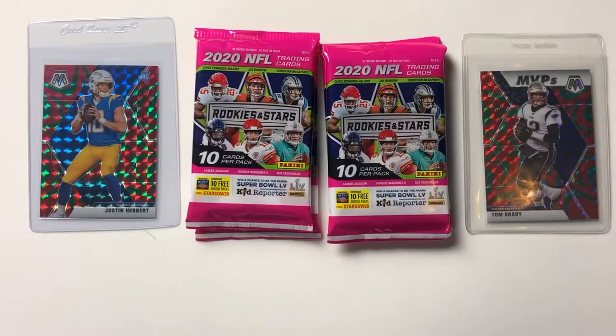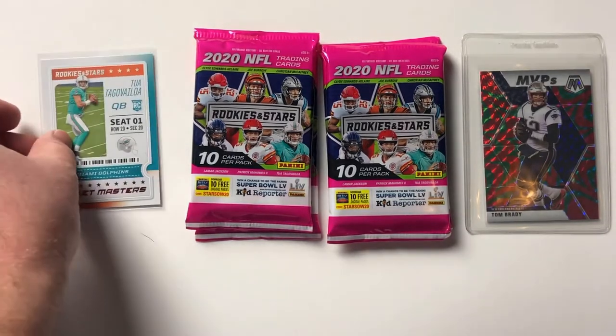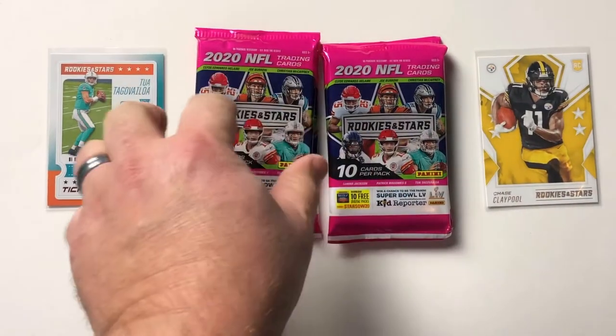I didn't want to start out with a totally white background, but we're going to remove that Herbert from Mosaic and place it with the Tua. Bye-bye Brady. Hello, Chase Claypool. And on to Pack 2.